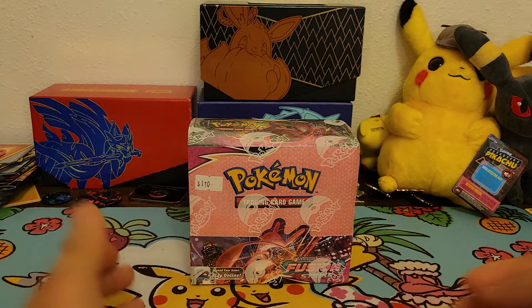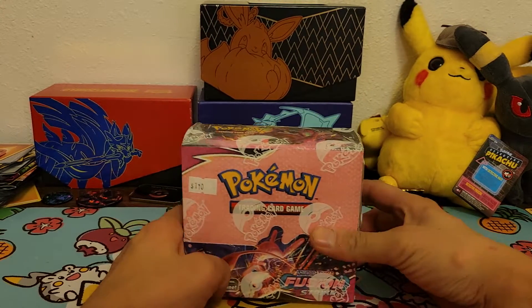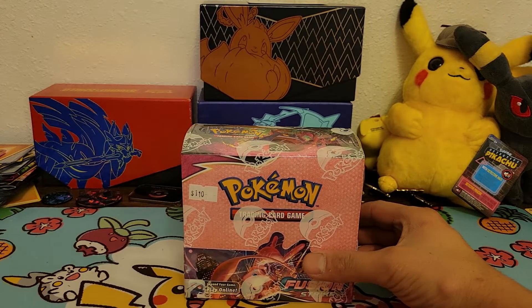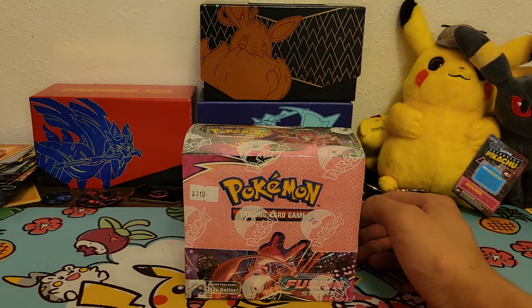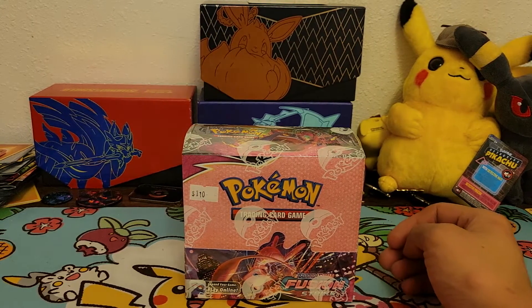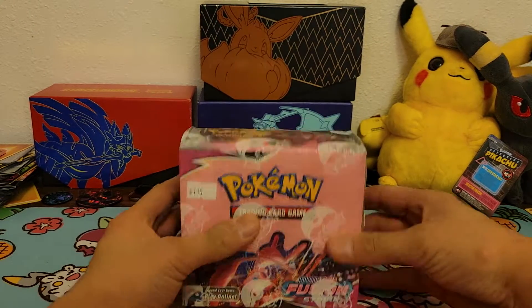Today I actually picked this up at a local card shop for $100 — it was listed at $110 but I got it for $100. I also got a free Mega Lopunny and Jigglypuff hyper rare card from Cosmic Eclipse for $5, though it has a little bit of whitening on the back. It's a $20 card on eBay, and he ended up throwing it in for free with the booster box.